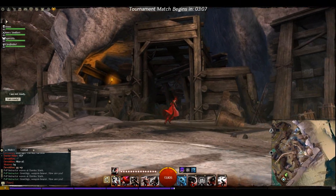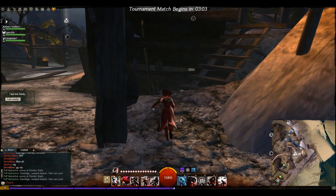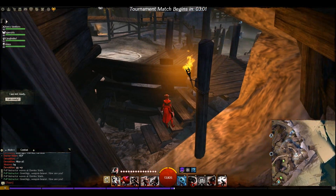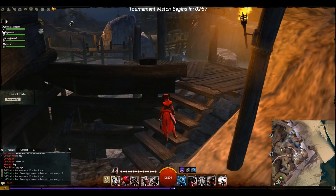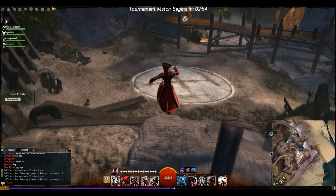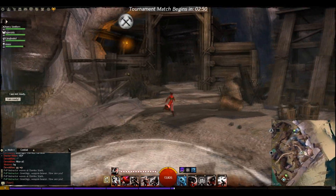Another interesting area is this mineshaft bit at the back. It's not really utilised too much, but if you're defending the point you can actually hide back here, see both capture points, and be invisible to the enemy so you get the element of surprise. Of course if you're not actually standing on the capture point they will be taking it, so that does have a weakness to it.